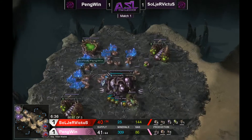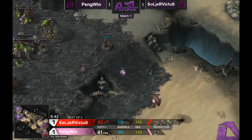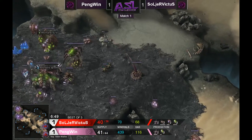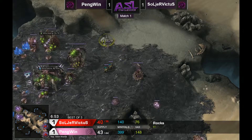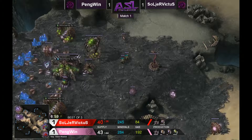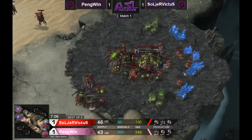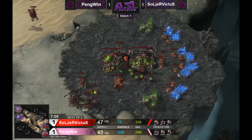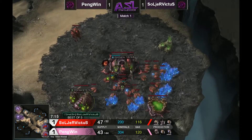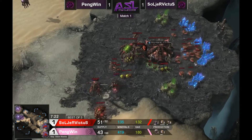This is what typifies the mutalisk build in ZvZ — two bases. They start their lair with usually around their first 300 to 400 gas, then take the rest of their four extractors very shortly after putting the lair down. Penguin has banked up enough gas for his spire — there it goes down. We're going to see him continually banking gas until his spire finishes. Soldier Victus is sending an overlord in to scout this.